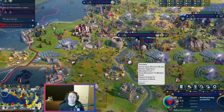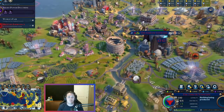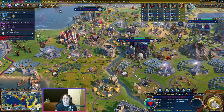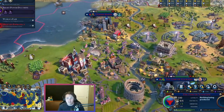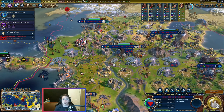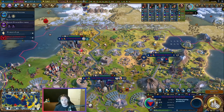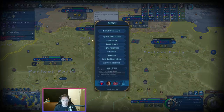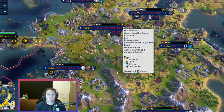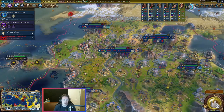The next thing to talk about is the six-tile radius — you want as many cities as possible benefiting from the Colosseum. In this game right now, our Colosseum is hitting four extra cities beyond the one it's built in, giving us a total of ten amenities, which is absolutely incredible. It's also giving us an extra eight culture from those four cities. At the point in the game when you build the Colosseum, eight culture can be like half or a third of your total culture output — absolutely massive.